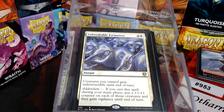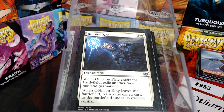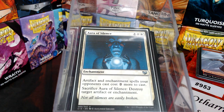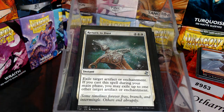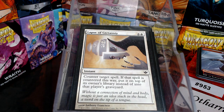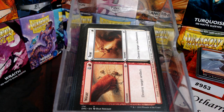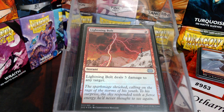There's a bunch of removal — going through spot removal first: Condemn, Oblivion Ring, Crib Swap, Aura of Silence as preventative maintenance since artifacts and enchantments your opponents cast cost two more. We also have Chain Lightning, Return to Dust, Mana Tithe — because people tap out — Lapse of Certainty, Disenchant, Swords to Plowshares, and Wear and Tear.